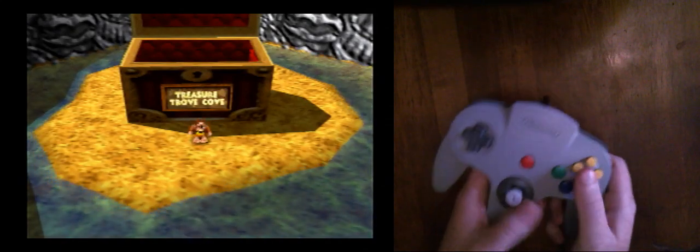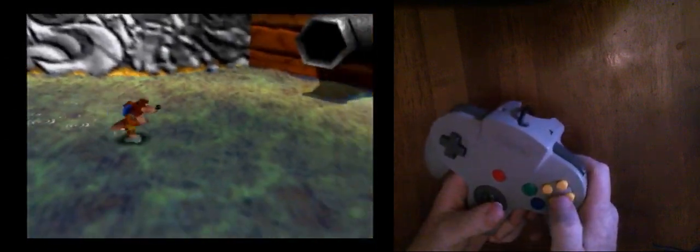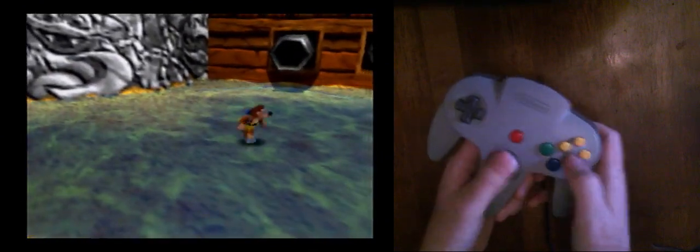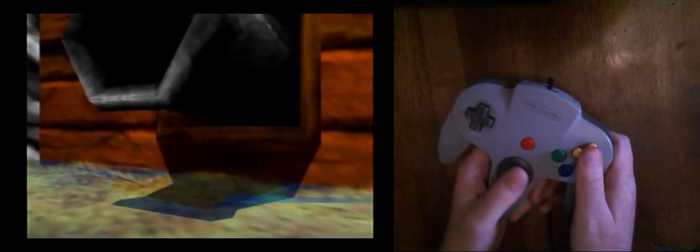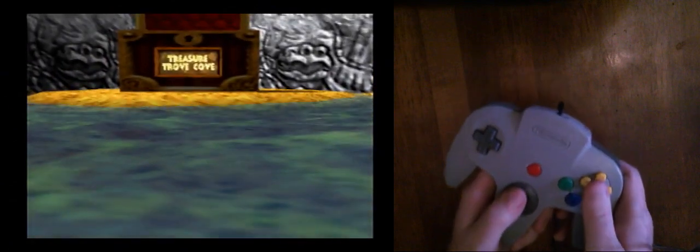In this video we're going to talk about TTC Early - Treasure Trove Cove Early. In this trick we're going to pretty much get into Treasure Trove Cove without opening it, which saves two jiggies in many percent categories. We're going to get out of bounds on the cannon and then swim under the water through to Treasure Trove Cove and enter the chest from underneath.